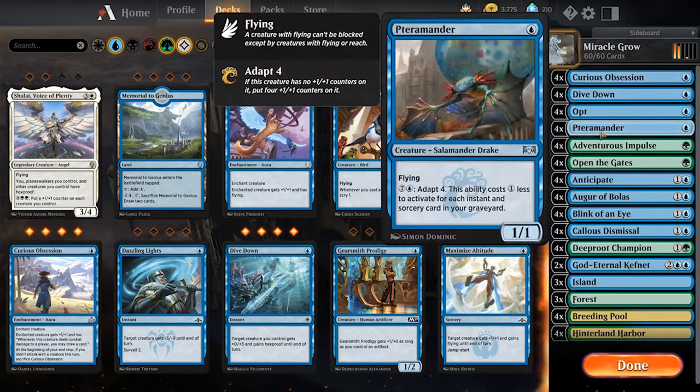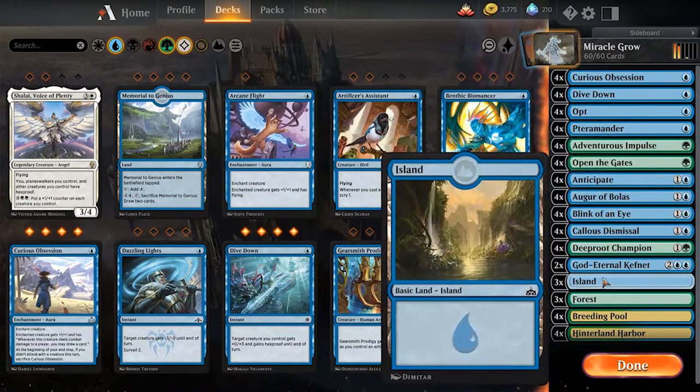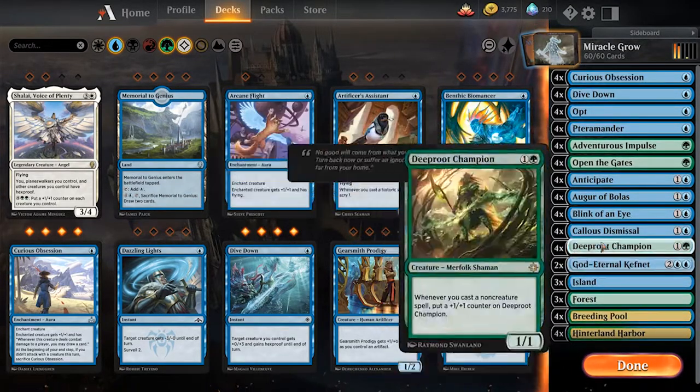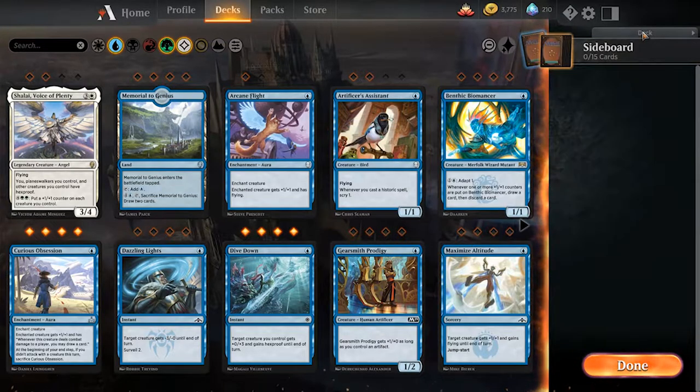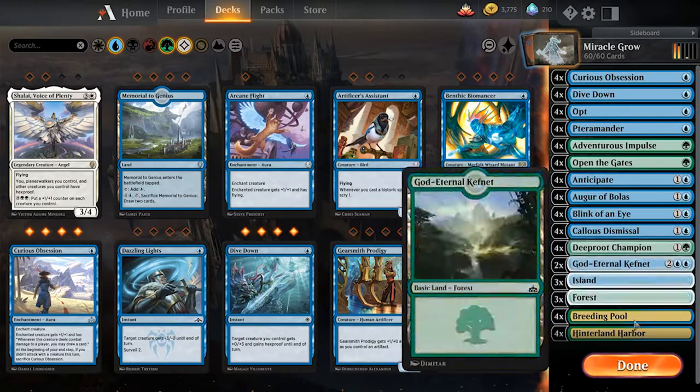Dive Down and Curious Obsession give that early start with a Terramancer or a Bolas. It's a very simple deck with the cards it's running, but it's actually very fun and can be very entertaining getting a massive Deep Root Champion going on board. Let's get into some games so we can actually see this in action.